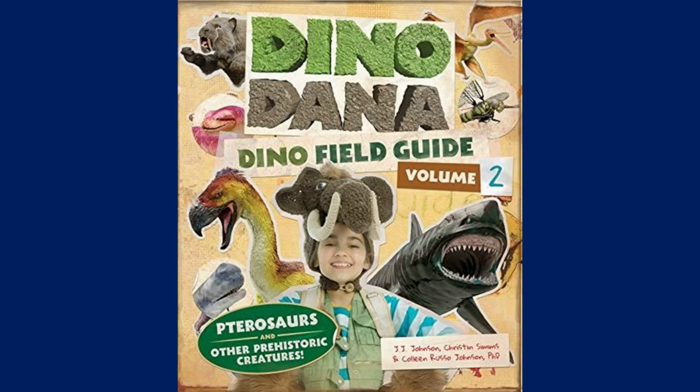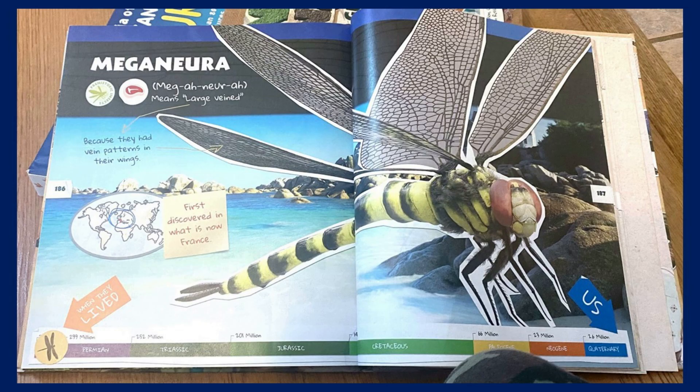It also appeared in the second volume of the Dino Dana Field Guide, which was the volume dedicated to prehistoric animals, where you can get a better look at the animal. You can definitely see the patterns, and you can also see it's kind of hairy in some parts.